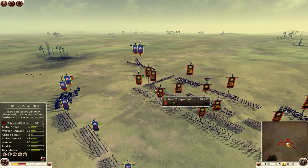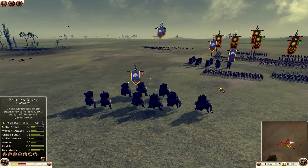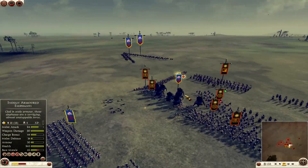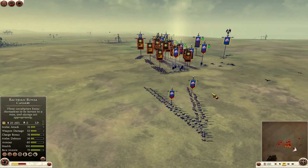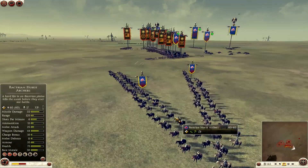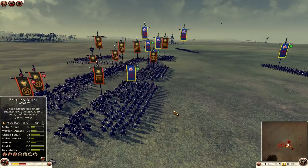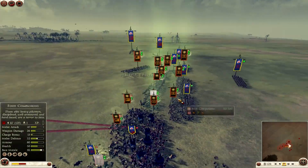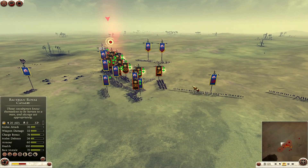My opponent went into this box formation — he's trying to make my elephants go berserk, and right now he's actually doing okay. They're going to kill some of my own units. However, he failed to do it with this unit, so I was able to get a very good charge and inflicted a lot of casualties. With my horse archers I'm trying to get behind him and start shooting — I don't usually rely on horse archers for kills but I want to reduce their morale a little bit while I charge with the elephants.